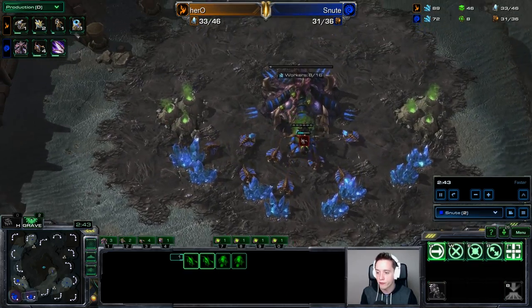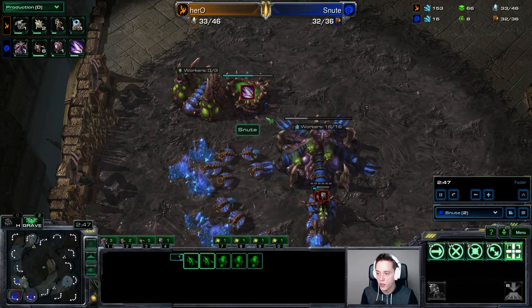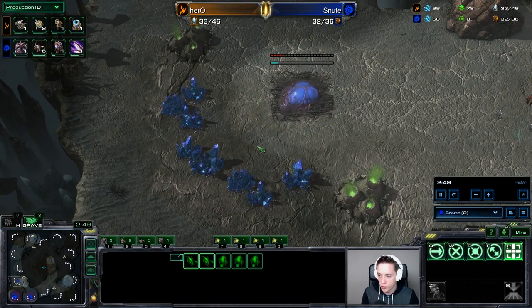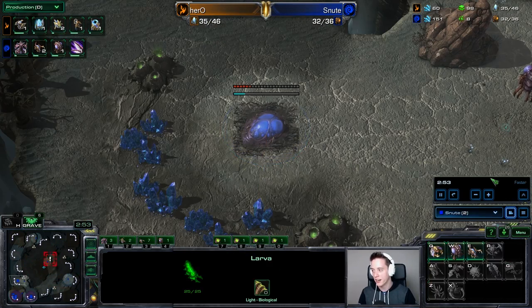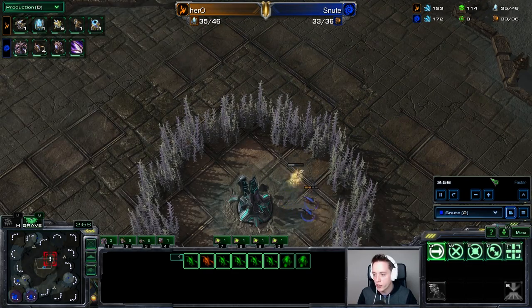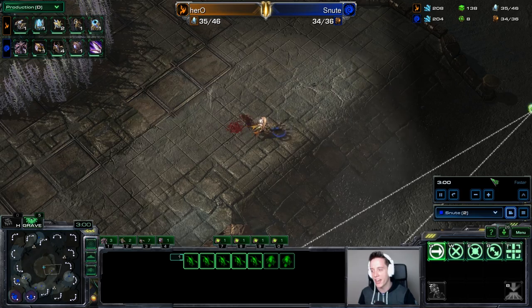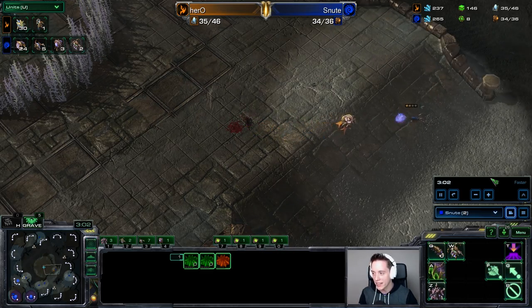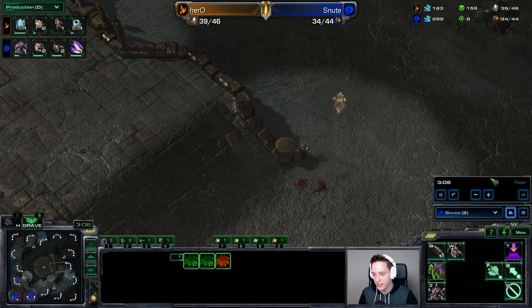In this particular game we saw a Hatchery first into a gas geyser, into a Spawning Pool. He got Zergling speed going, pulled the drones out of the gas, and used those additional minerals to get the third base out a little bit faster. We do see some Adept play here in the early part of the game, and Snoot is going to add on a couple more Zerglings — about 10 in total. Two are going to end up falling here; that is fine.